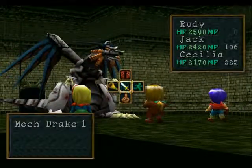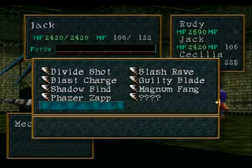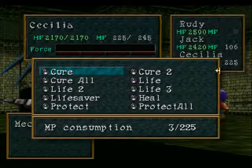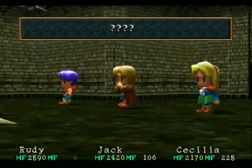Welcome to the Mech Drake — a big old dragon. I'm really not sure what happened to the guy's wings. Anyhow, go after him as you normally would. I'm going to apply Jack to give a turn or two to see if I can learn this fast draw, and have Cecilia slowing him down first.